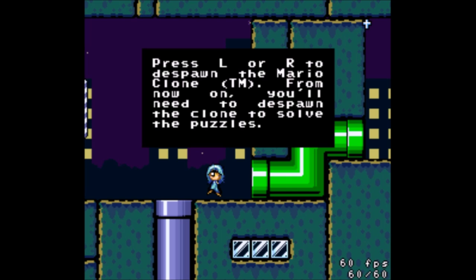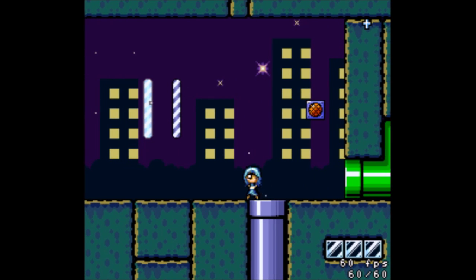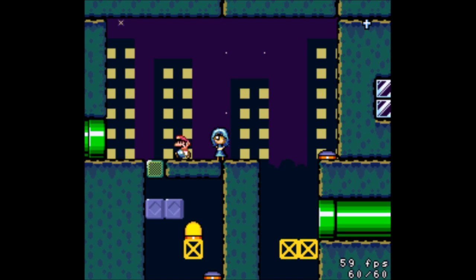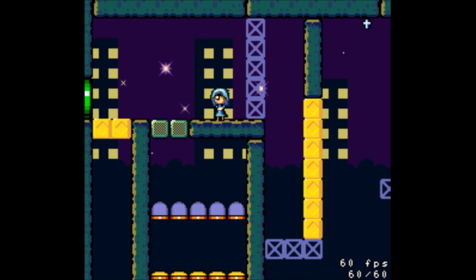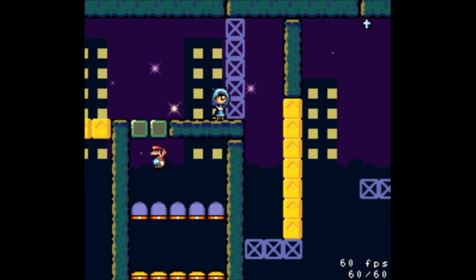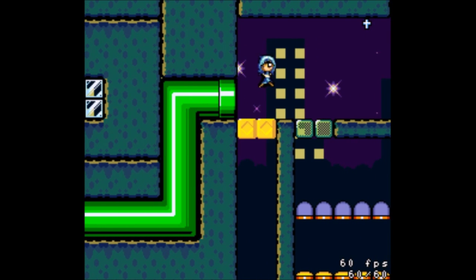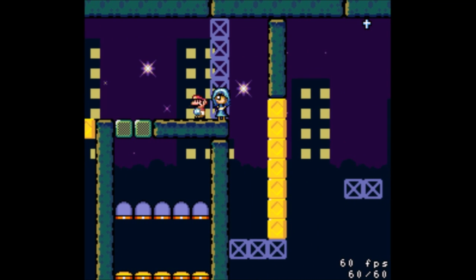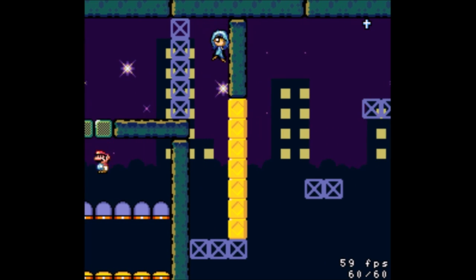Press L+R to despawn the Mario clone. From now on, you'll need to despawn the clone to solve the puzzles. You can't go through the pipe — I guess that's my respawn for the midpoint. So it looks like we want to let him stomp on the switch and then we get rid of him. Goodbye. This is going to require some timing. And that was not the right timing.